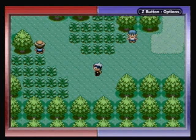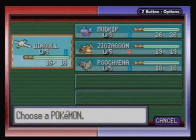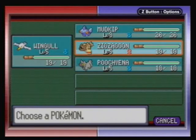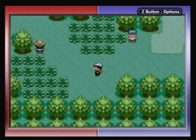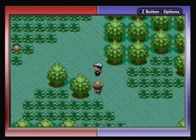Hey everybody! Welcome back, let's play Pokémon Ruby! I did a little bit of off-screen stuff. As you can see, I captured a Wingull and grinded a little bit. I captured Wingull at level 3 and boosted up to level 5. I also did the same for Zigzagoon and Poochyena. Mudkip's still the same. I didn't do too much, but I wanted to get them a little bit stronger before I really advanced.